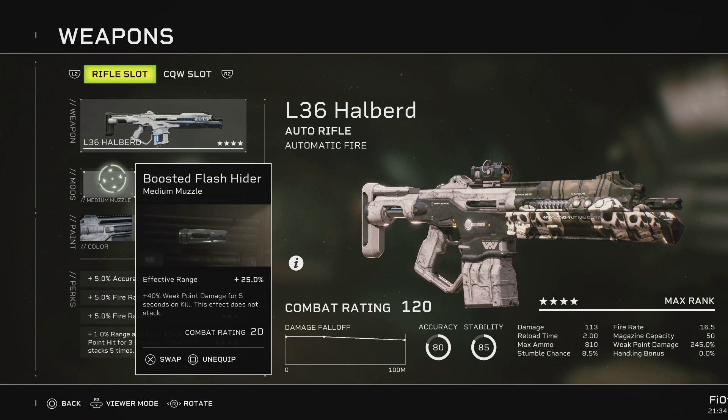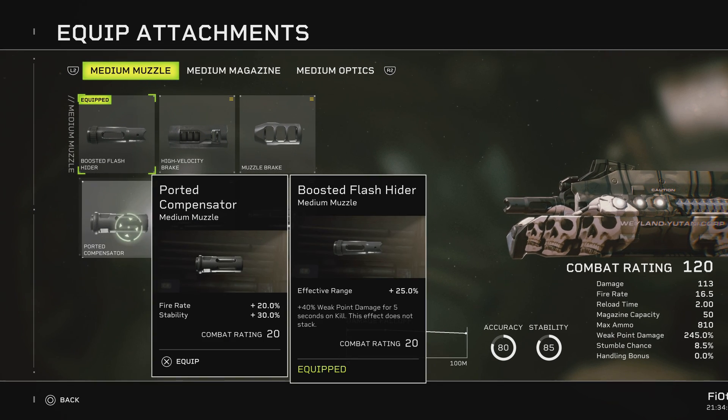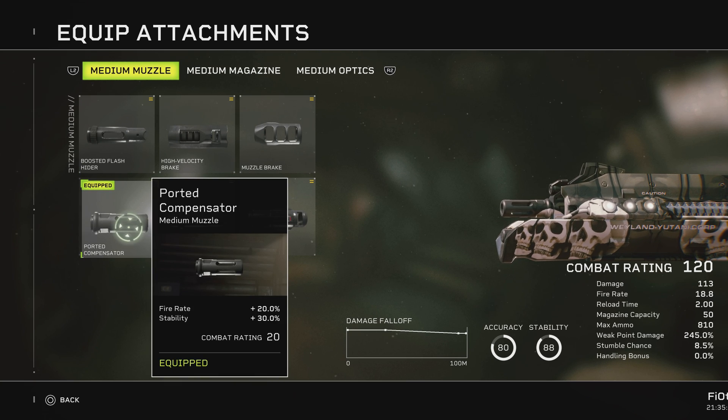Let's take it step by step. When we go to muzzles, you actually have three out of six choices that are very very good. The first is the Ported Compensator, which gives a higher fire rate. With everything else combined, it gives you 18.8 bullets per second, which is pretty extreme. It's a very fast firing weapon if you use this, and it's also a flat number so you don't have to prep it for anything. It just goes as is - the easiest one to use.